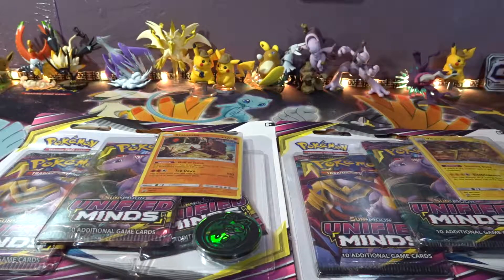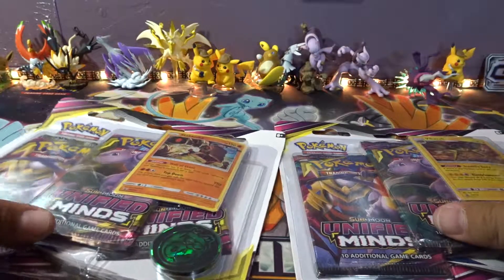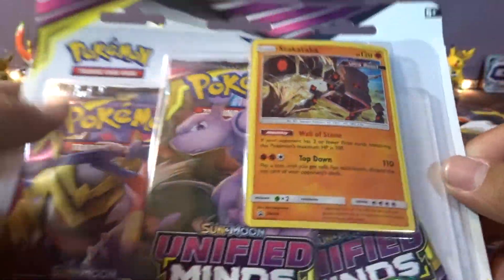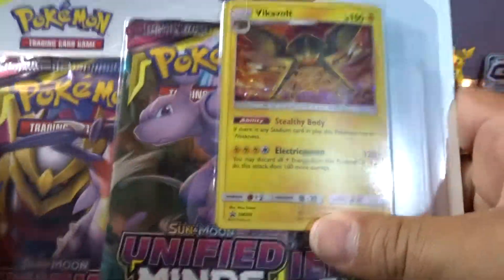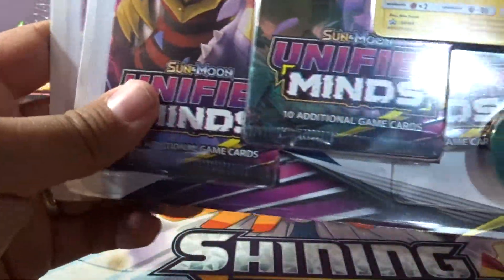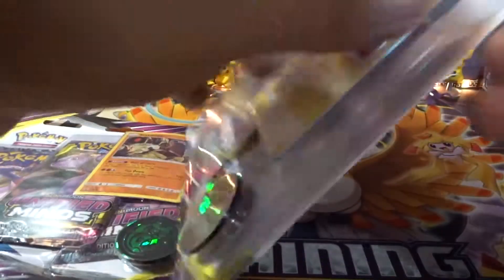What is up guys? Diego here, back again with another video of Unified Sun and Moon Unified Minds Blister Packs. We got the three card pack Blister Packs with Vickavolt and Stack Attacka. If you guys haven't seen this video, we pulled amazing cards out of these.